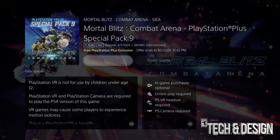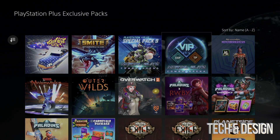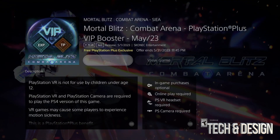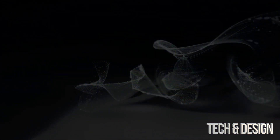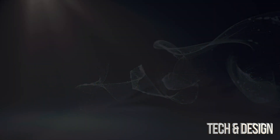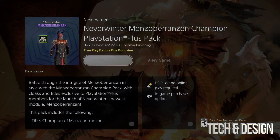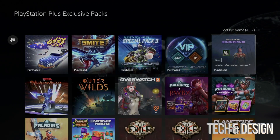We only have two more to go. So far we've gotten everything we wanted before they expire. It's really important to grab these even if you don't open the game until later — add it to your library now, because it might be too late to add it afterward.